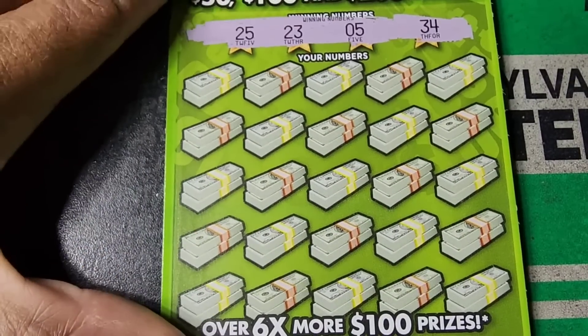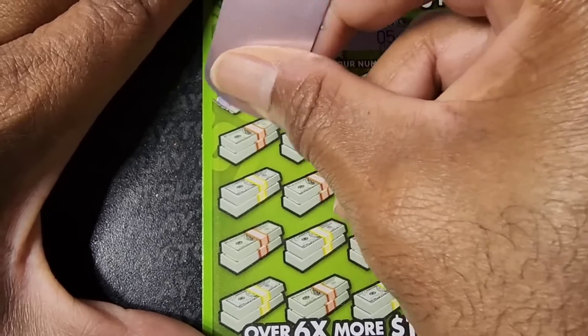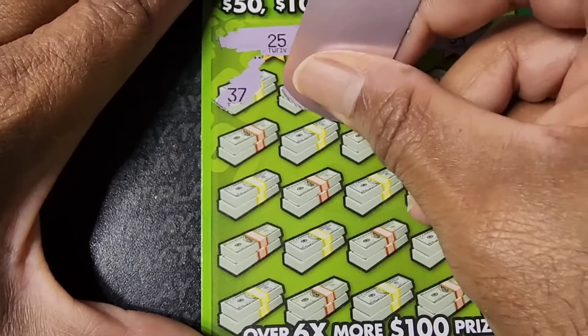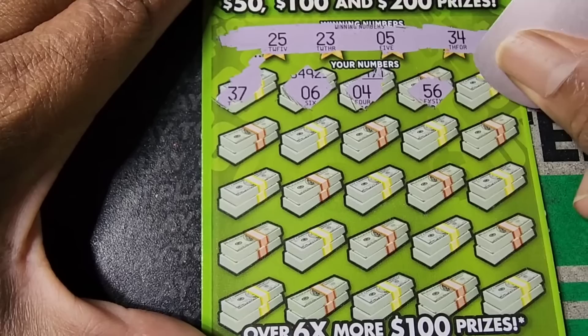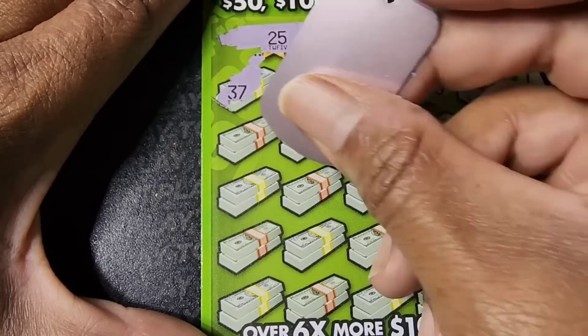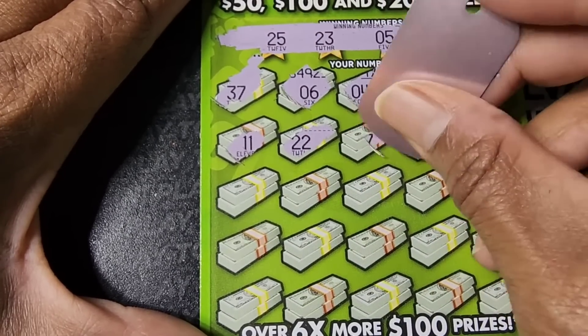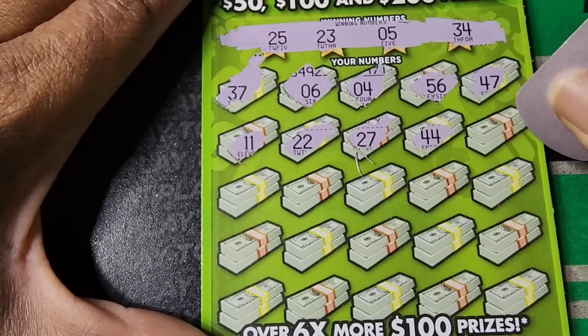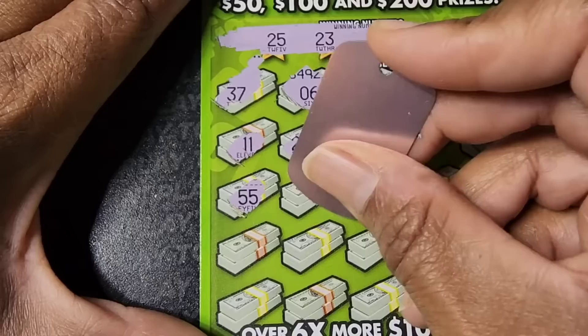We got 25, 23, 5, and 34. Then 37, 6, 4. We need a 34. 56 — nothing that high. No 40s either. 11 and 22. We have 23. 27. 44 — nothing that high. Still nothing that high.